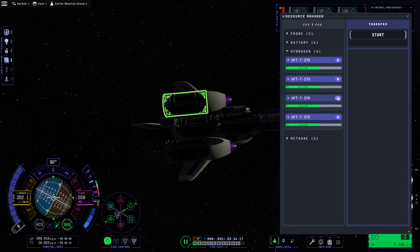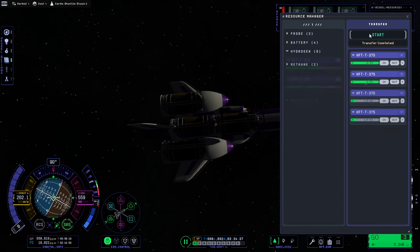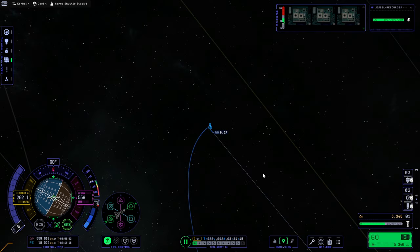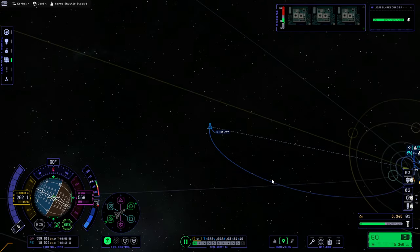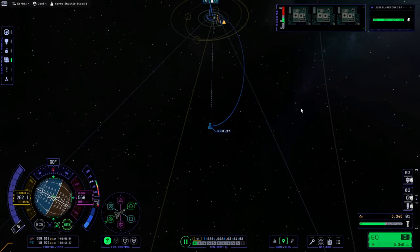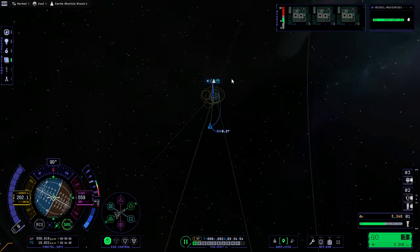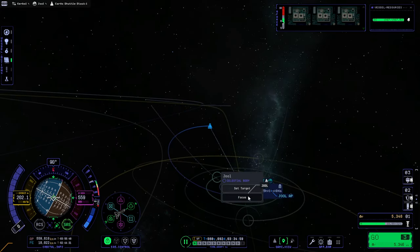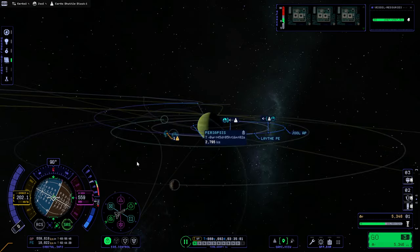We have three tons extra. What we'll do is before we hit Leif's atmosphere to aerobrake, we'll expend whatever delta-V we can from the outer tanks to slow ourselves down, and then let Leif do the rest. To that effect, I want a maneuver node to tell me when I'm entering Lathe SOI.